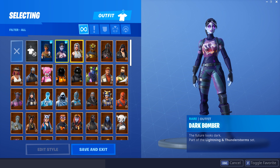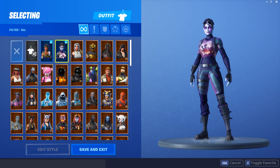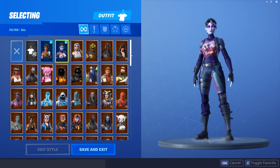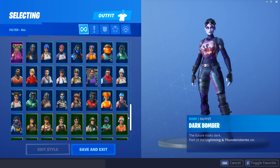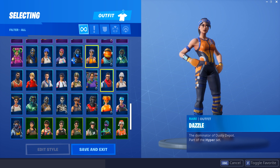The next skin is probably my favorite in the game — the Dark Bomber. It's 100% getting added to the top 10. The Dark Bomber is absolutely amazing and has to be one of the best skins in the game. It just matches so well with so many different back blings: the Power Cord back bling looks amazing, the Ominous Orb looks amazing, the Black Shield looks amazing, and the Fallen Wings — so many wings work really well with this. Great skin.